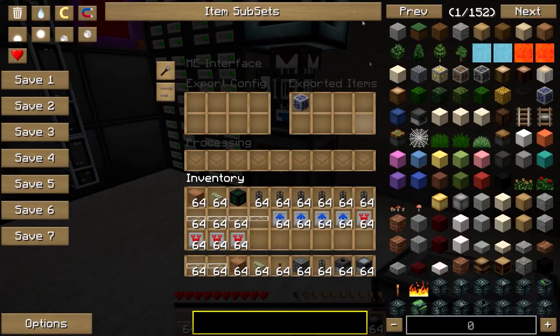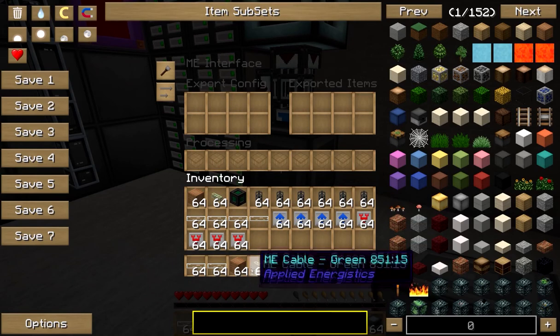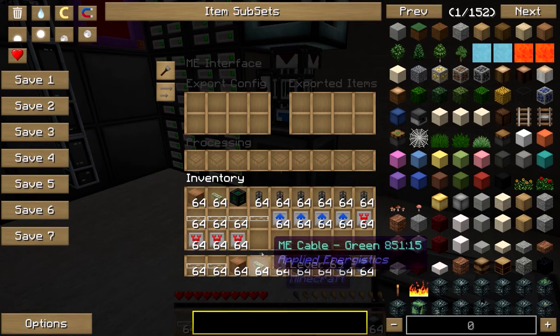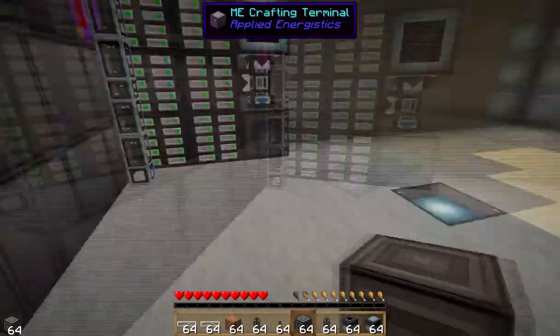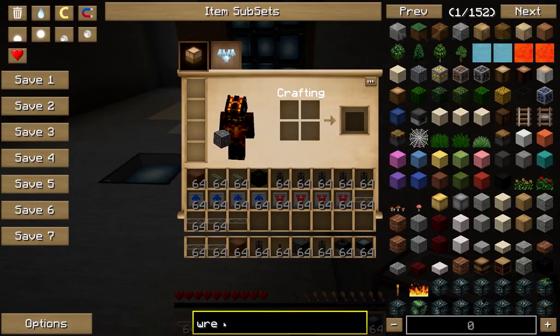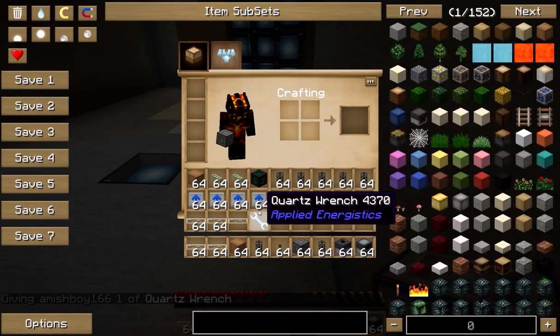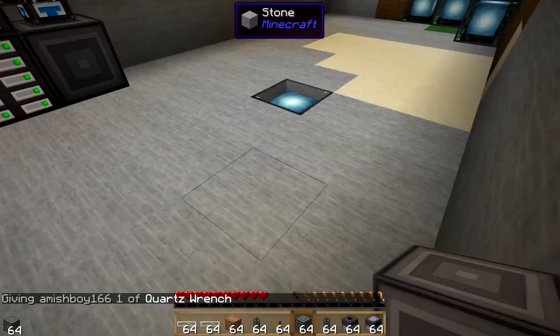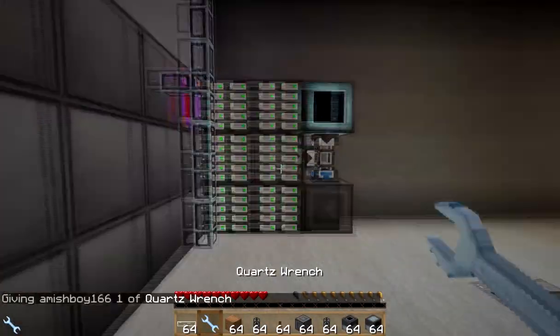We have one right here so we can just get them from here — that's not a big deal. Let's go ahead and start setting this up. We're going to need an item duct. I don't think I have a wrench on hand, so I'll just spawn one in real quick — just a quartz wrench, it doesn't take long. Okay, we got our wrench now, that's perfect.